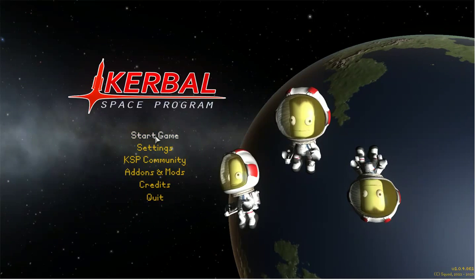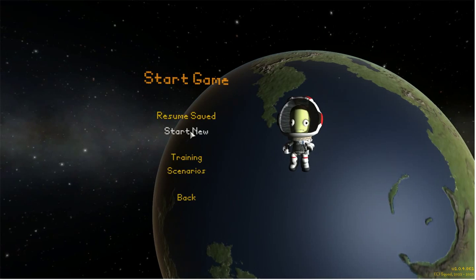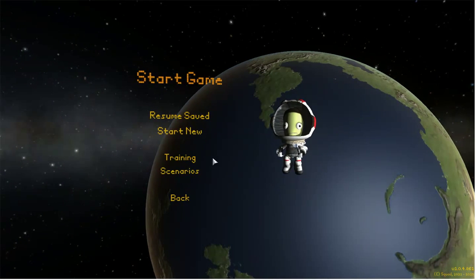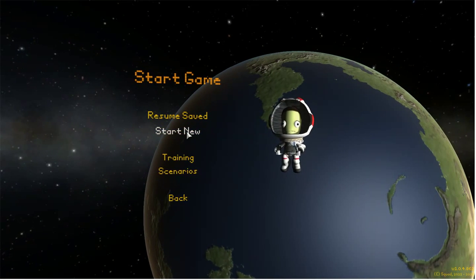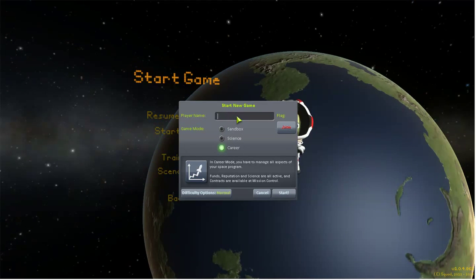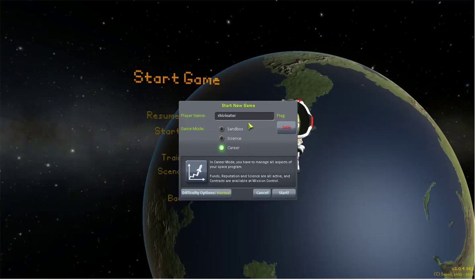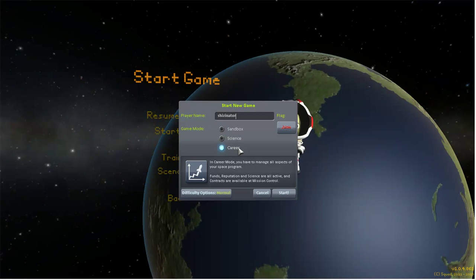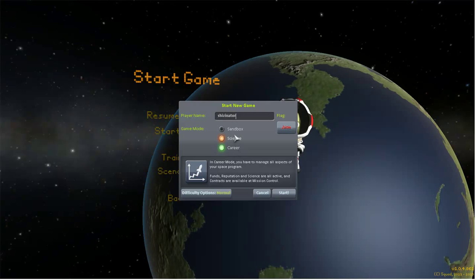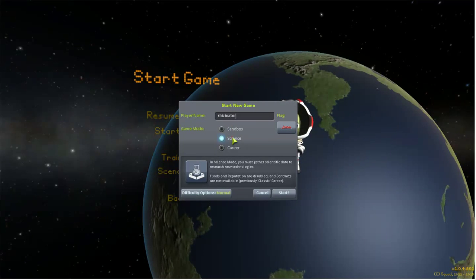Let's hit start game and look at this. Start new — there's training and scenarios, but we're not gonna do that yet. So let's start new and enter the player name. We'll go to science mode — career will take forever, and sandbox is just gonna get boring after a while, so we're gonna do science.